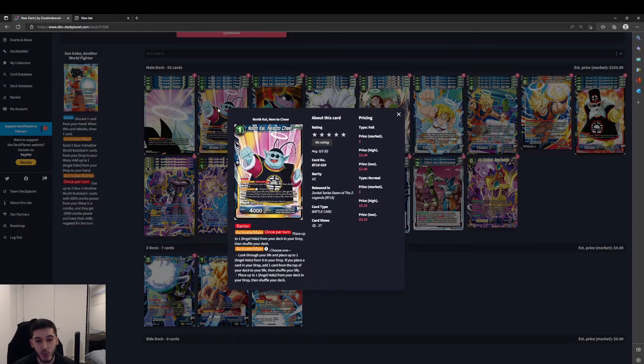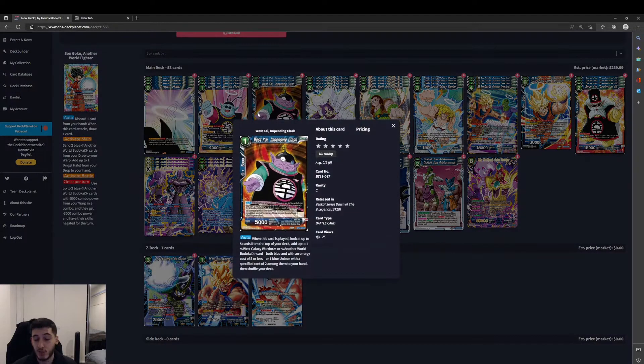North Kai here to cheer — it's a 1-cost barrier, 4k. Activate Main once per turn: place up to one Angel Halo from your deck in your drop, then shuffle your deck. And then we've got Activate Main for one energy — choose one: look through your life and place up to one Angel Halo in the drop (if you place a card there, add one card from the top of your deck to your life and shuffle), or place up to one Angel Halo from your deck in your drop and shuffle. It's pretty good to be able to search our life without necessarily losing a life if Angel Halo is in there. Similar to Wish where you can get stuck with Dragon Balls in life — once this card is played we do the Activate Main first, search the deck to know if any Angel Halos are in life, then next turn we search our life to get them out. And it has Barrier, so it's difficult for opponents to remove.